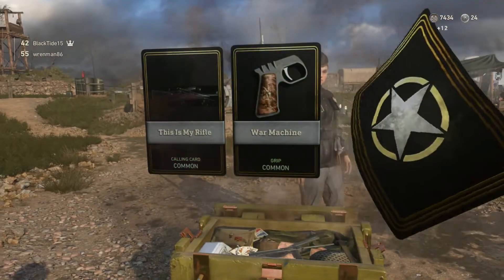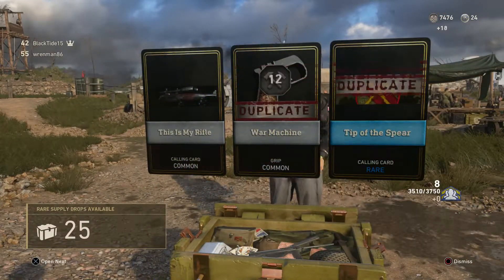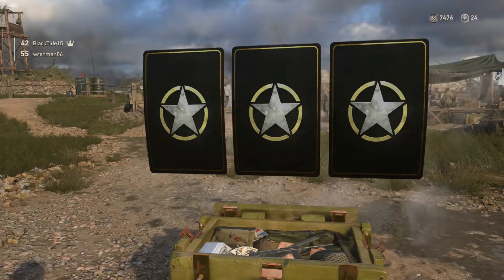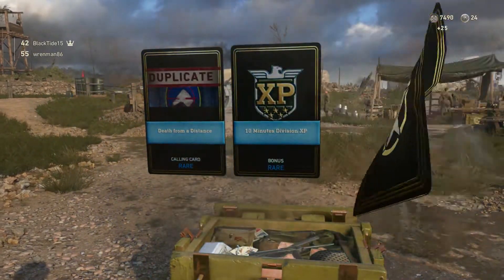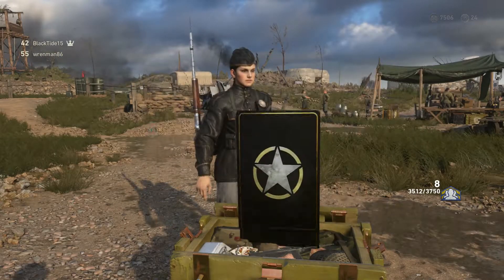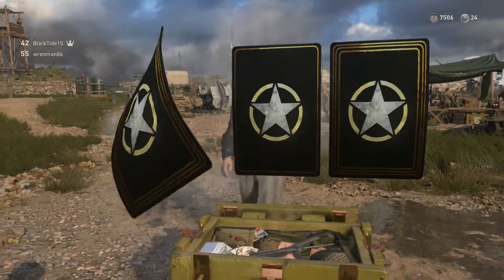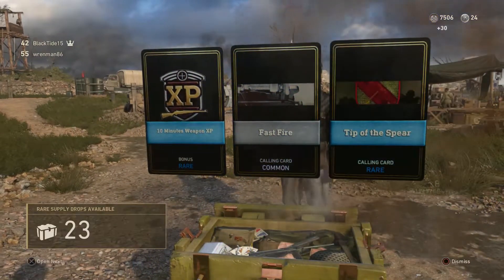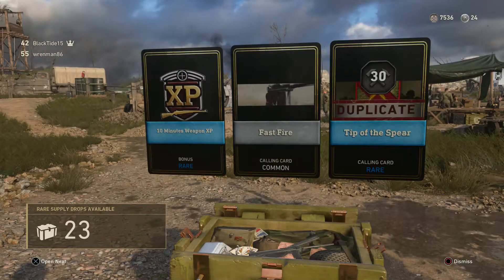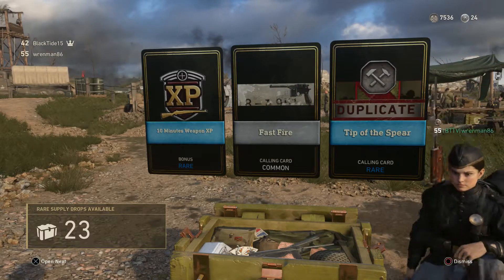That's definitely how they get you — with the pistol grips, the emblems, the calling cards, the double XP that you don't really want. I think I've had a much better time opening the common supply drops. I had like one epic so far in these rares and it was a duplicate.